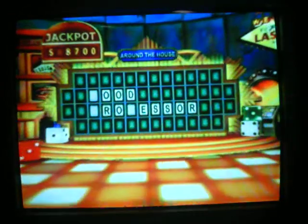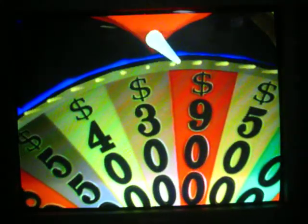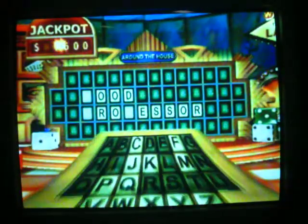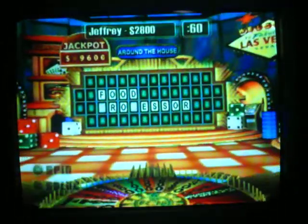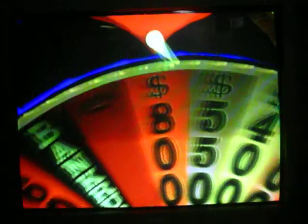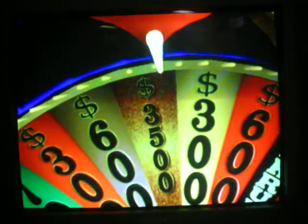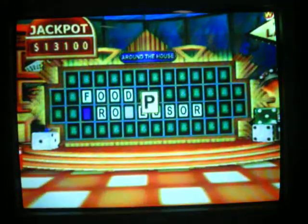Let's go again. 900 — an F. There's one in this puzzle. Again? Well, well, well — 3,500. A P. I'm getting one, so I'm gonna do it one more time.